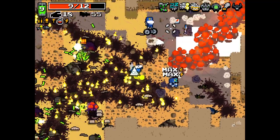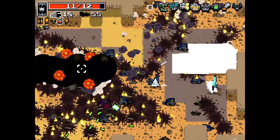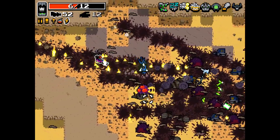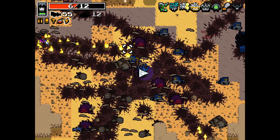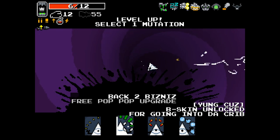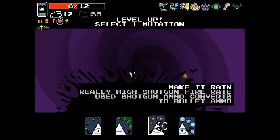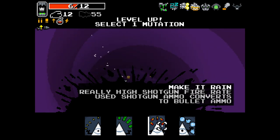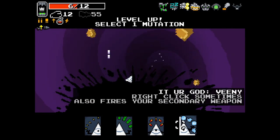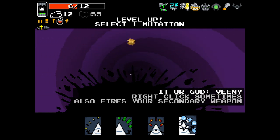There are some big bandits about. I reached level ultra and it seemed to kill quite a lot of things. This guy with the axe is getting too close for comfort. We got high rate of fire, free pop-pop upgrade, really high shotgun fire rate, used shotgun ammo converts to bullet ammo, and right-click sometimes also fires your secondary weapon. That's awesome!